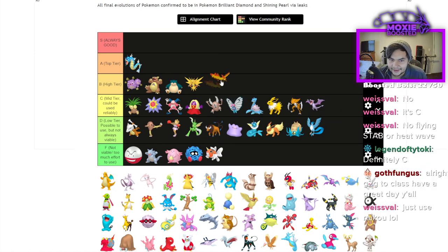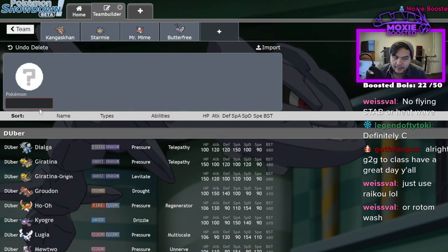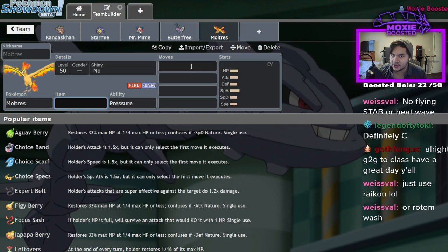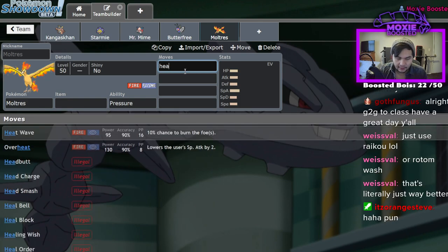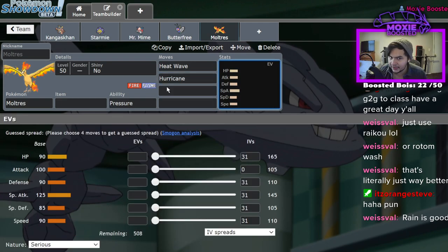Moltres is actually about as viable as Zapdos and that's a hot take. I think Rain is going to be pretty good in this format, and when you're running Rain you want a Fire type to check Grass types. There's no Ferrothorn obviously, but you can still run a Fire type on your Rain team. Moltres is the only one of the legendary birds that wants to click Hurricane. Dragonite is B tier — it got buffed Inner Focus and Multi-Scale; it just does Dragonite things.